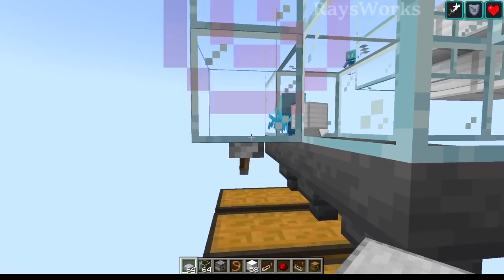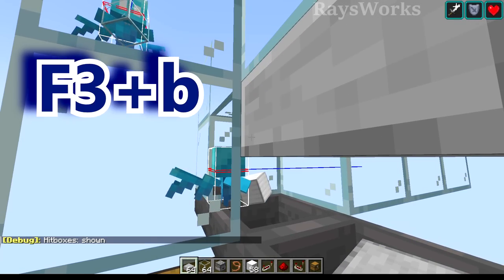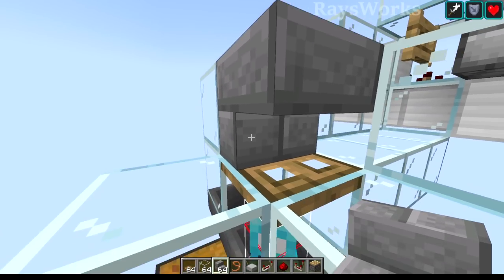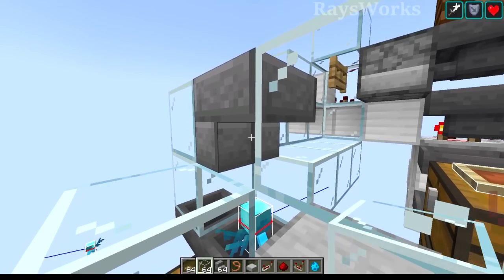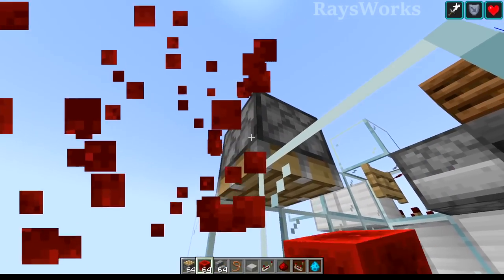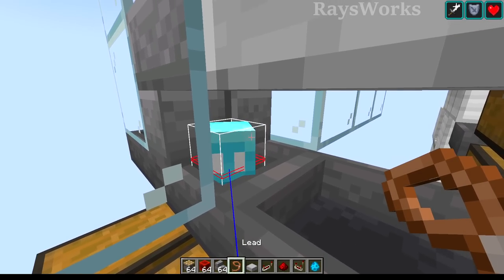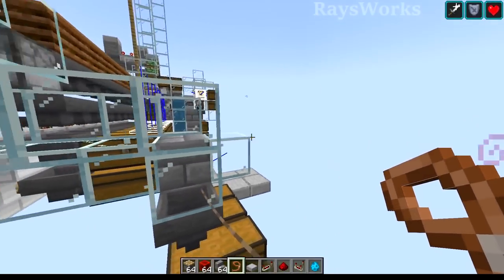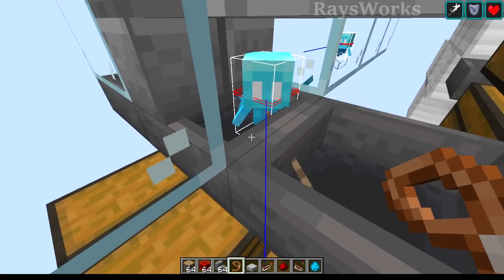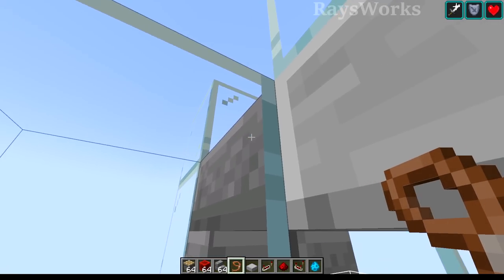Now we've got the allay kind of stuck in a small hole. We can go ahead and remove the power and break this block to place in a slab — that way we can access the allay without it escaping. Do F3 plus B to see how big it is. We're going to come in and place in a stair facing this direction compared to the dropper. We want to move the stair downwards into the same area where the allay is, so we're going to place a piston and power that — it'll push the stair into the allay. Now the allay is in there, and we've got blocks on that side as well as above, which will be important for the next part.